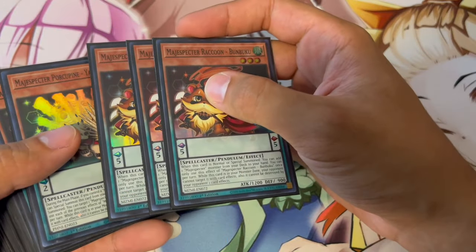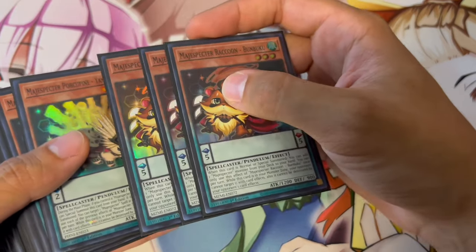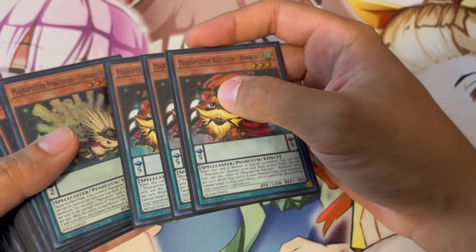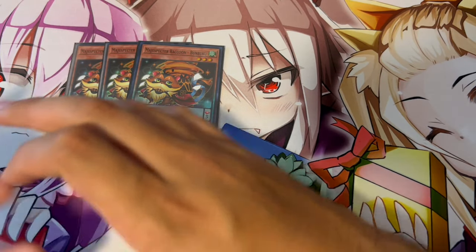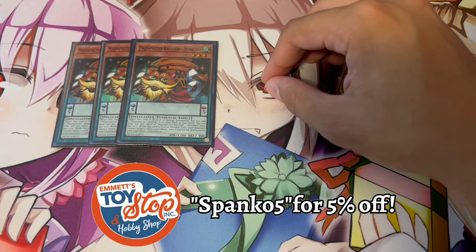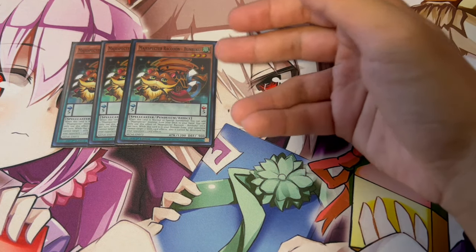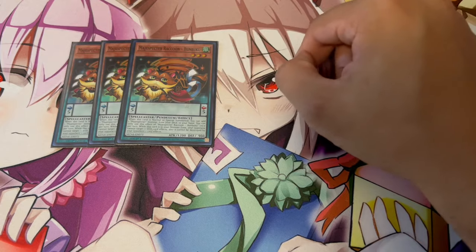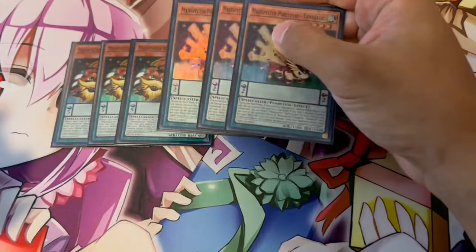Before we get into the main deck, there is something that may take you guys by surprise when you see it, but I promise I'll explain it and it'll make a lot of sense. First, something very obvious: 3 Bambuku — best normal summon of the deck, one of the best cards in the deck. The fact that it's untargetable is insane. It's basically a strangle for the deck but untargetable, so your opponent can't Imperm it. So 3 Bambuku, of course, best normal summon.